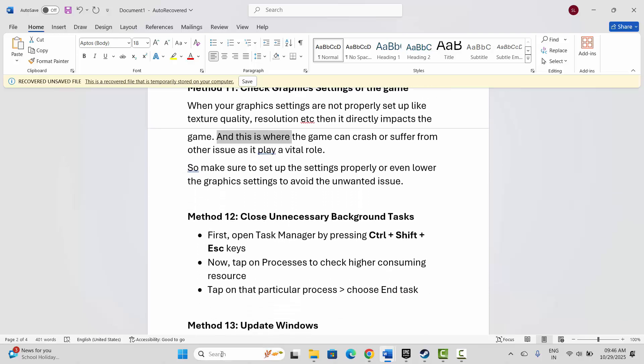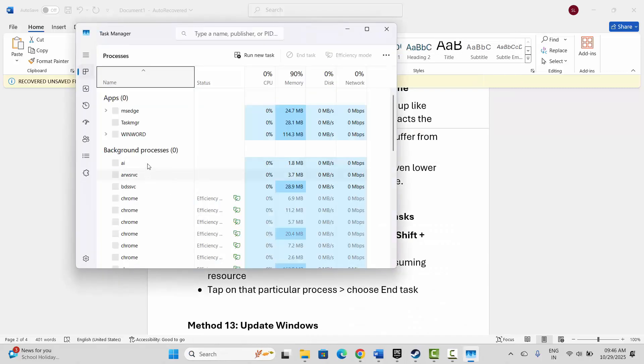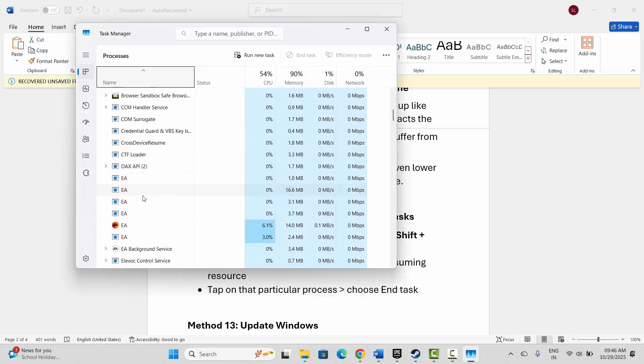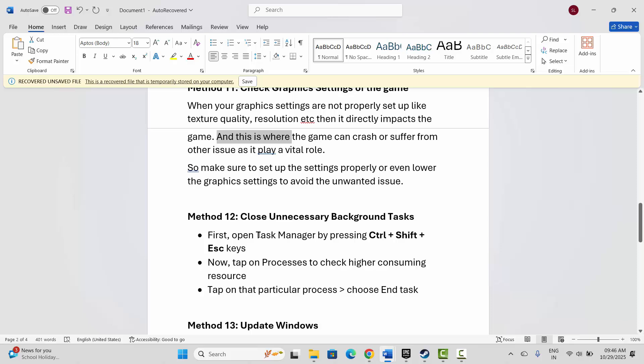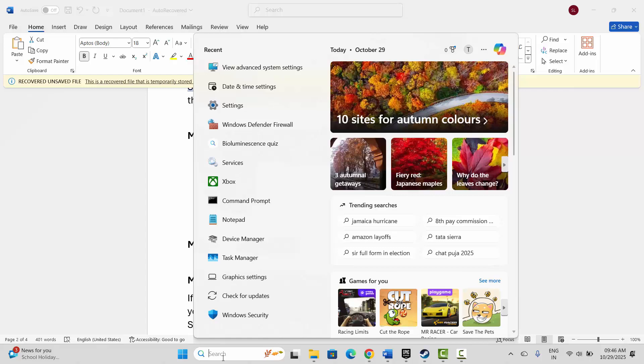The next step is to close unnecessary background tasks. Go to Windows search, search for Task Manager. Under the Process tab, check for apps that are not in use — select them, right-click, and click End Task. This will completely close those apps from running in the background. After that, try to launch the game and see if this resolves the problem.